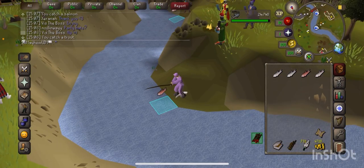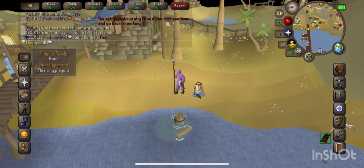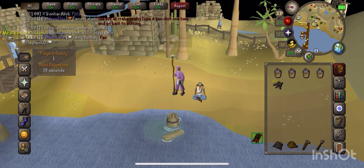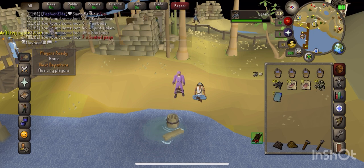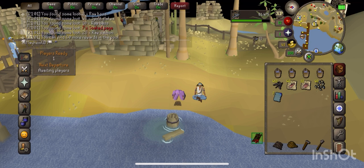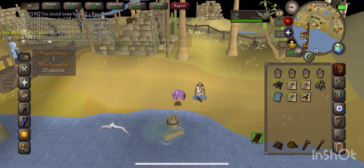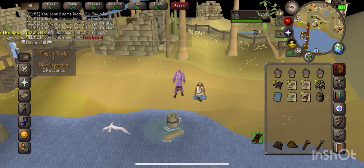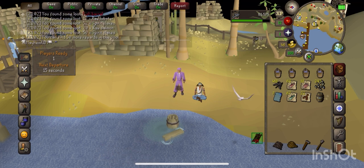We are back, we are at Tempoross. I got a little bit carried away at work and wasn't able to record anything, but ended up playing for about an hour or so and a little bit when I got home. We have hit level 47 and I think I've got about 60 rewards. I just realized I had a bank pin so decided to go for it. There's about 60 rewards to open. What the hell's a fish barrel?